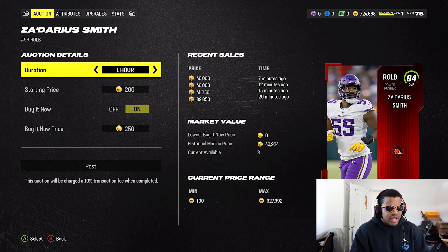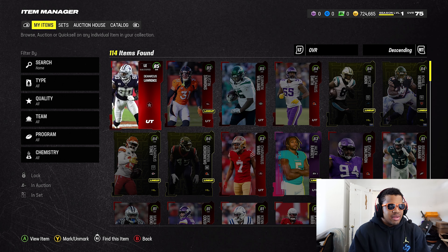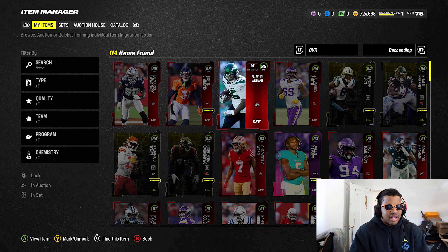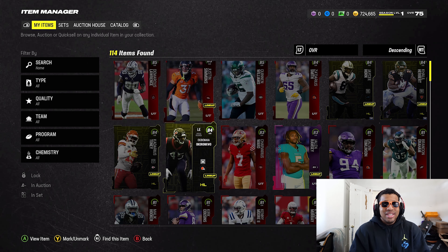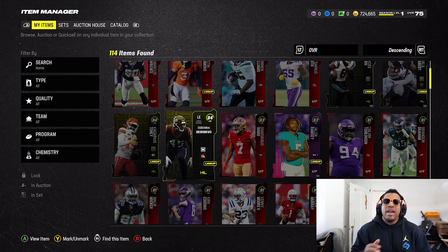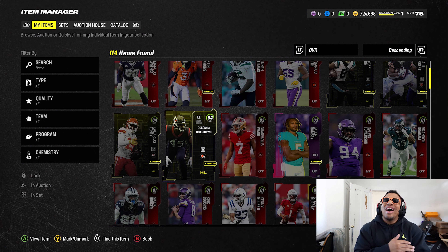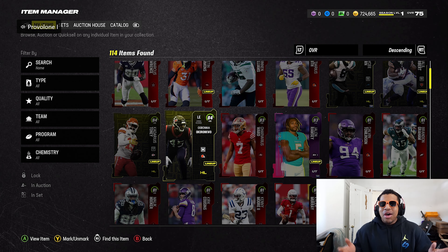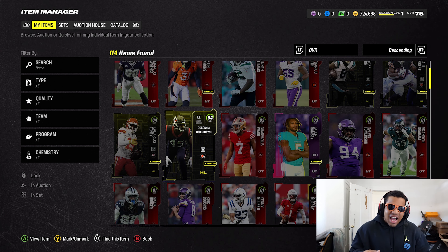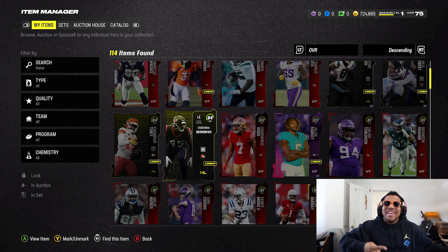You can see Zedarius Smith is another interesting one — he goes for about 40k. The 84s aren't that expensive; it's once you get to 85-86, especially for teams like the Dallas Cowboys who might get a theme team going early. Quentin Williams is just one of the best D-tackles in the game to start. We did pretty good — 700k, boys, first video of Madden 24. As always, I appreciate all the support — please like, comment, and subscribe. The lineup update is coming once I get all these cards sold. I'm Ajax1k and I'm out.